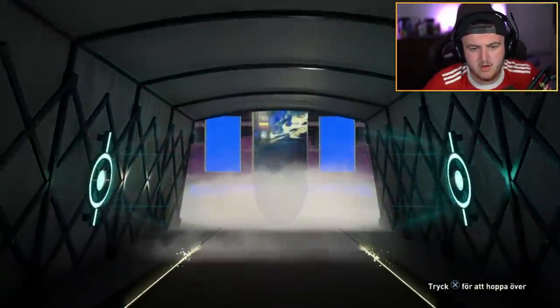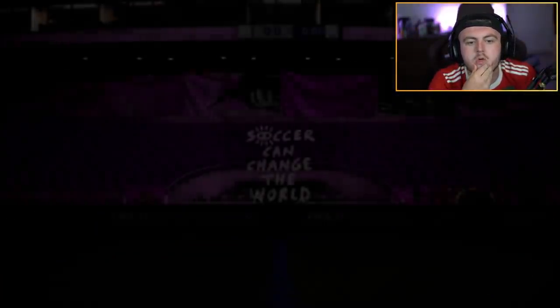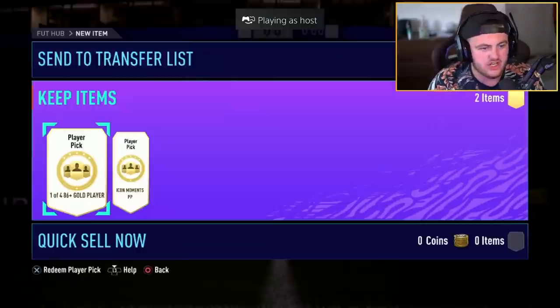Muriel's not too bad — 93 rated. You just want like a 95, 96, because you can get some decent cards behind that. That's actually a bad pack — awful, that is trash. All the content here right now for Milburn. 86 plus player pick first — we'll open this up and see if there's anything decent.